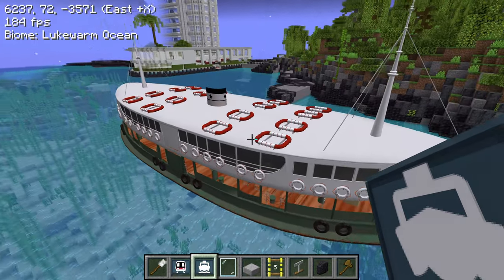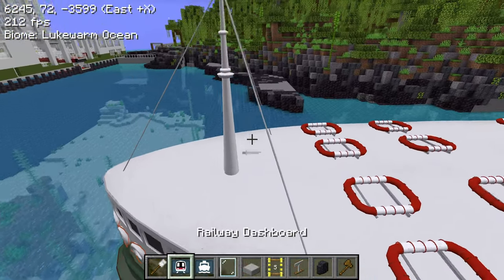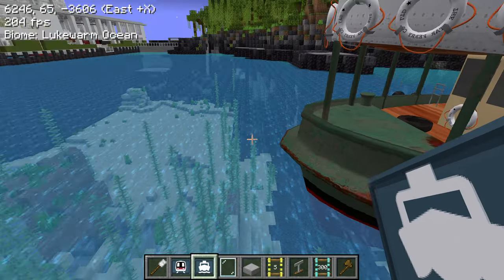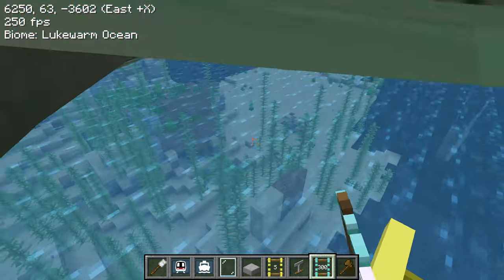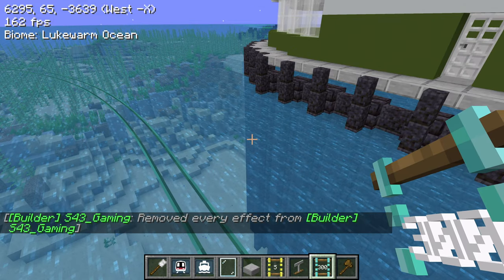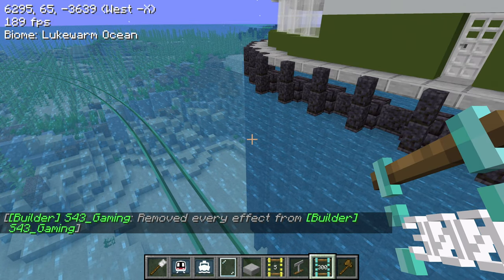All right, I made a siding here and the ferry will be here. Now let's grab ourselves some rails. I have diamond rails. I'm going to make the acceleration lower — that's going to be realistic, so don't worry.